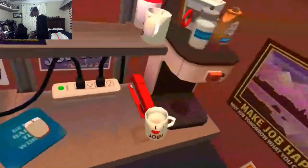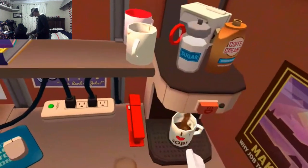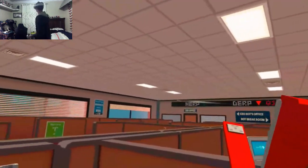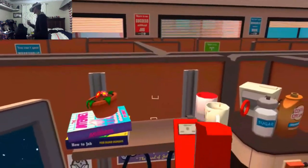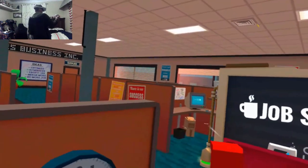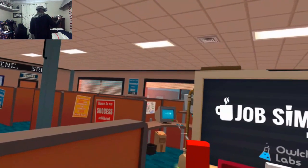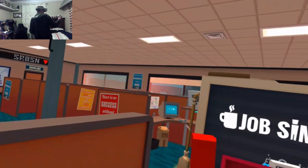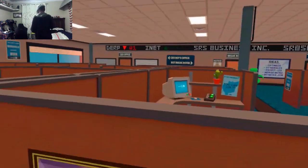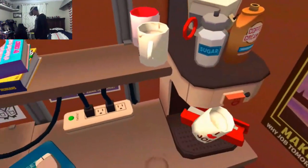Okay, wait - how does pouring coffee work? Oh, infinite staples! I'm gonna see if I can try and hit that off button from here. Almost. Okay, I can't hit the off button with a staple, but at least I got something.